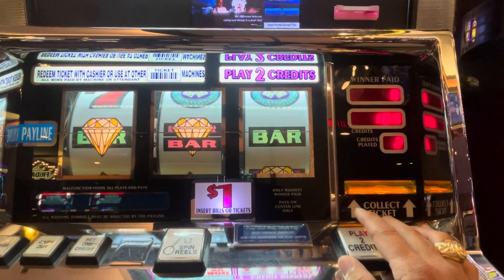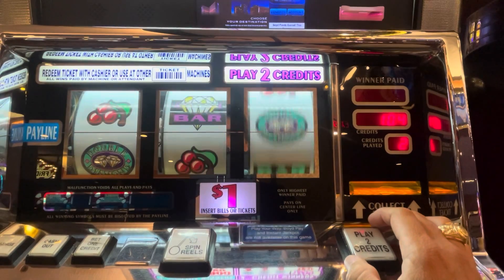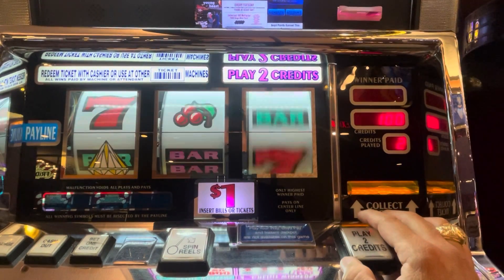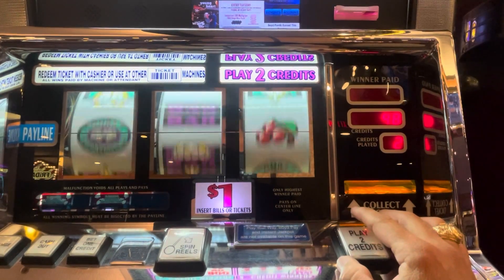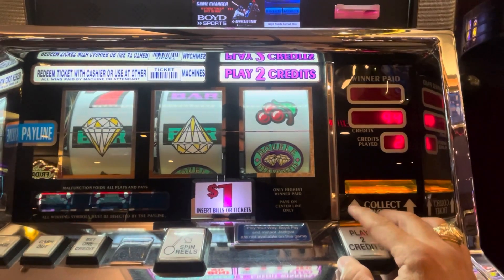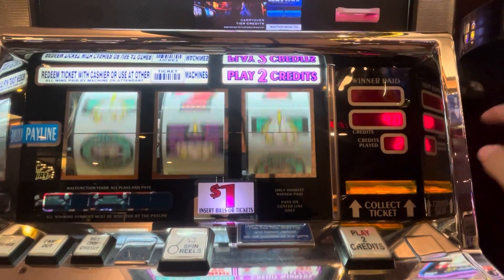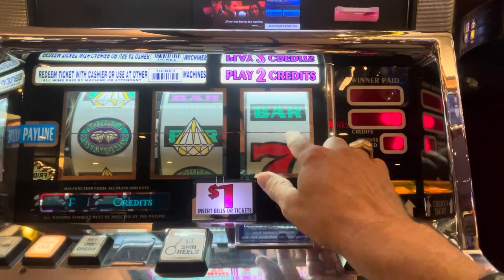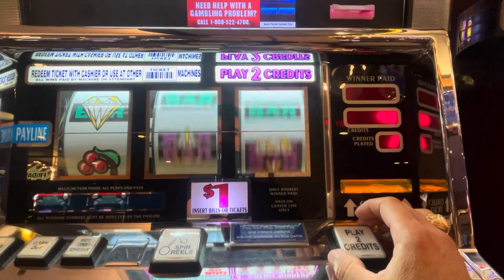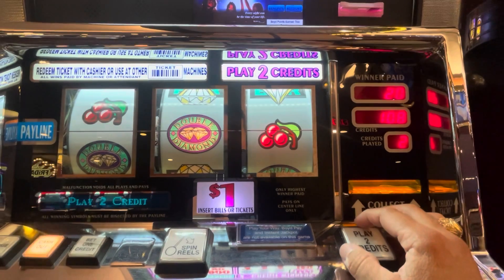Oh yay, there we go. Oh, missing one — you guys need to be downwards. Double Diamonds, line up. Oh, double diamond, come on. Good old school spin. Oh, hit it — one off. Bet back plus one. Oh sorry — doubled our money back on a cherry. Cherry's four. Oh, cherry's 20. Nice.